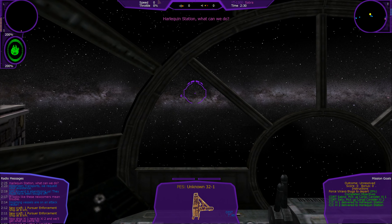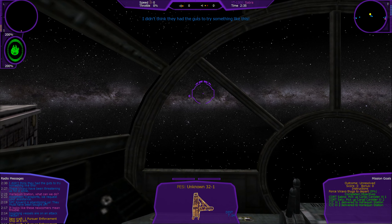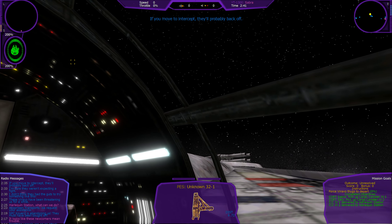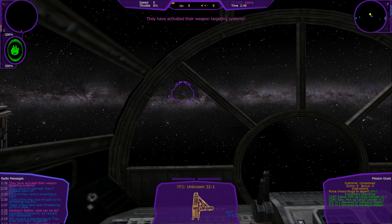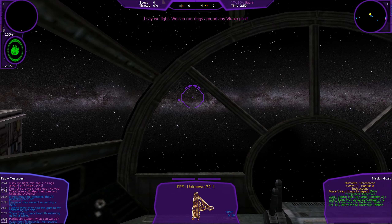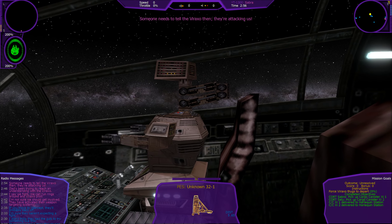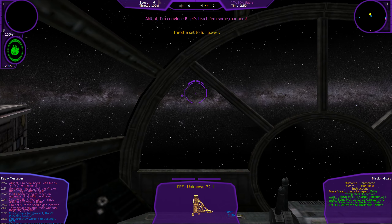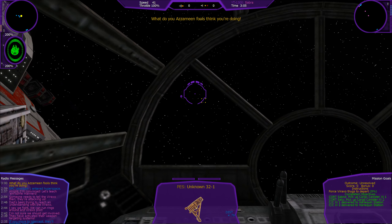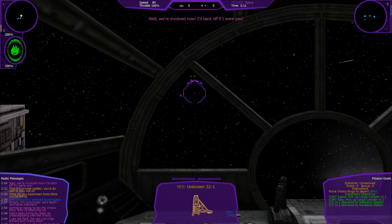Incoming vessels are on an attack vector — it looks like these newcomers mean trouble. System patrol craft Cord is abandoning us; they must have been bought off. Azami transport, we request your assistance! These Varaxo have been threatening us for a while — I didn't think they had the guts to try something like this. If you move to intercept, they'll probably back off. They have activated their weapon targeting systems. I'm not sure we should get involved. I say we fight — we can run rings around any Varaxo pilot. Dad's been trying to reach an understanding with the Varaxo. Someone needs to tell the Varaxo that — they are attacking us! All right, I'm convinced. Let's teach them some manners.